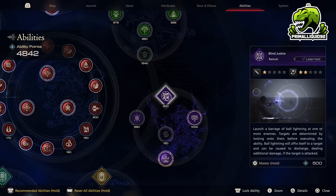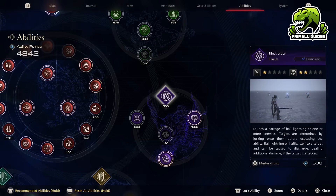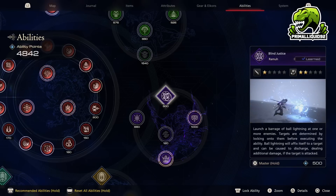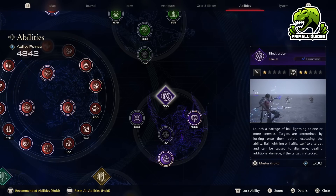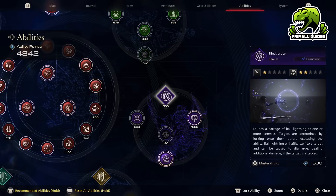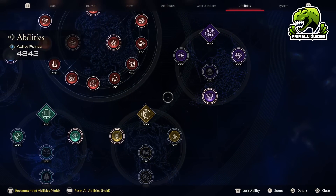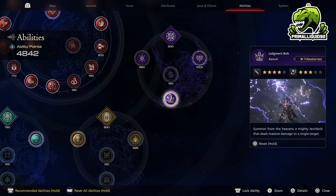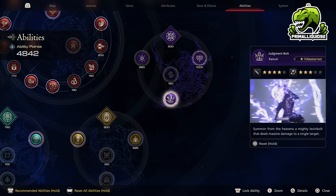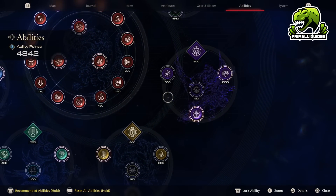After that, we have Ramu. Ramu's is Blind Justice, and this one is really, really bad. It's basically just an ability to lunge like 12 spells at enemies — these spells are incredibly weak. I got a little bit of use out of this early on, but it very, very quickly falls off. In fact, as soon as you unlock Titan, I actually suggest replacing Ramu with Titan, unless you don't have Judgment Bolt mastered, because that is a very, very powerful skill. As soon as you get Judgment Bolt mastered, then replace Ramu.